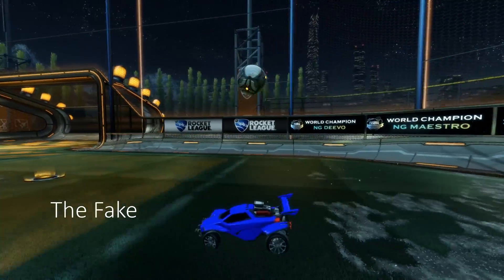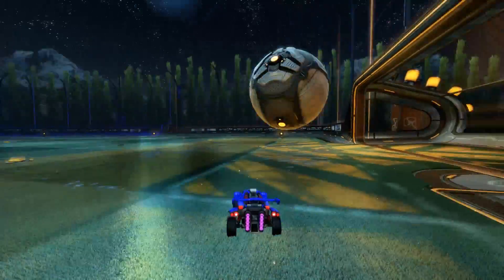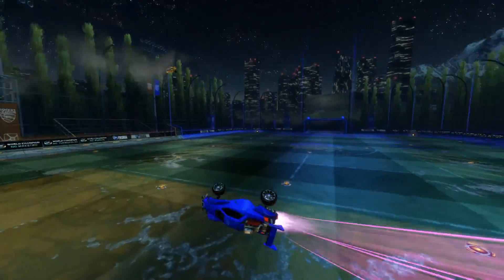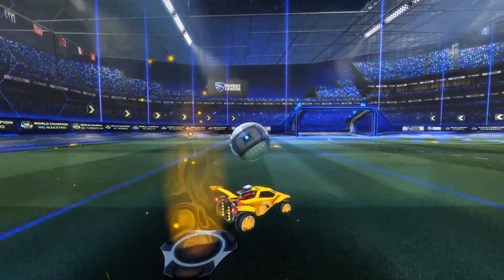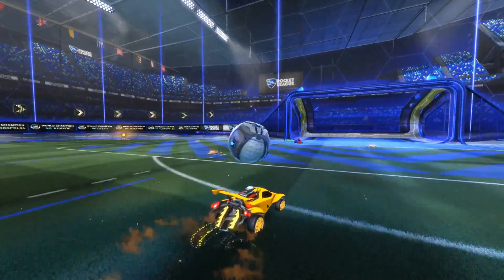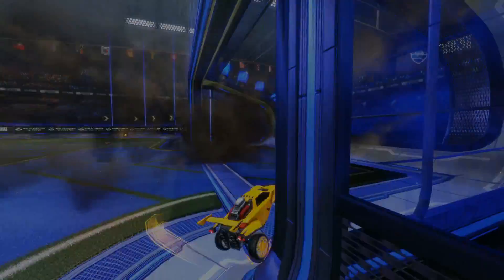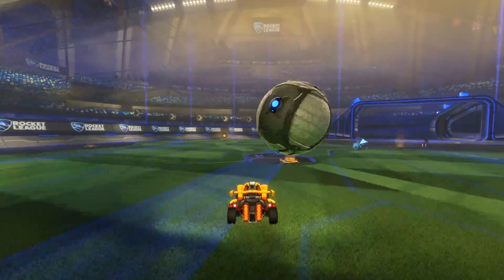Faking your opponent into thinking you're going to hit the ball adds another level of unpredictability to your dribbling game. Faking is more than just spasming beside the ball in hopes that your opponent goes flying by. Don't get me wrong, that's super effective and endlessly gratifying. But there are other ways to fake your opponent — carrying the ball across the field and then letting it fall off your car is also very effective. Allow your creativity to shine in this area.